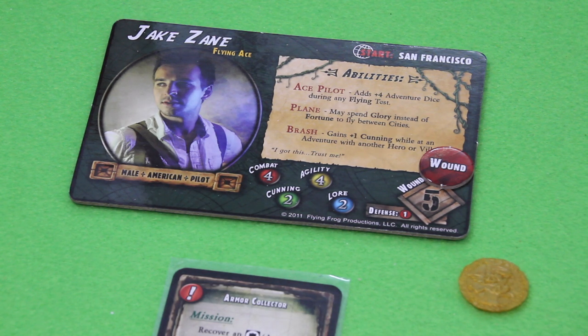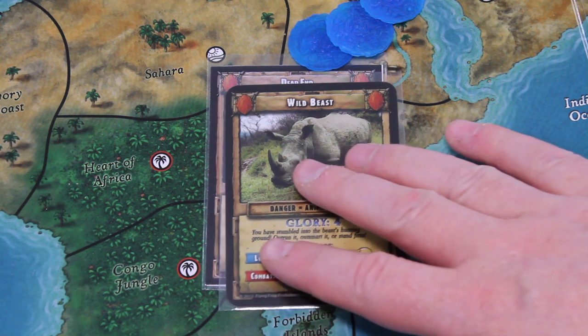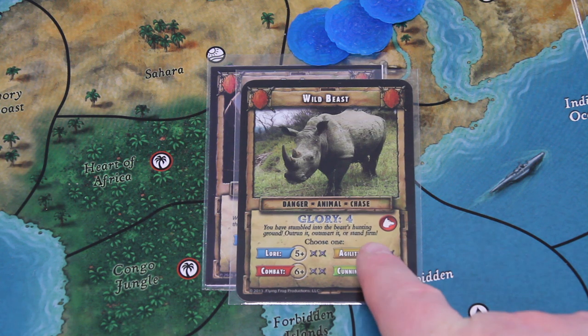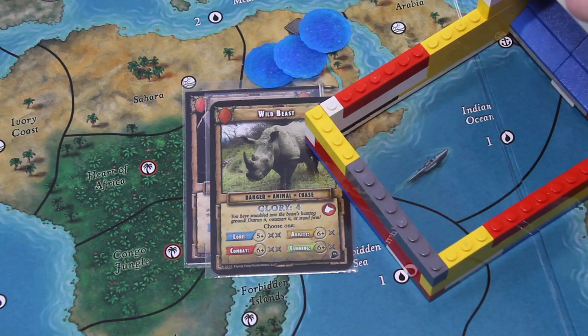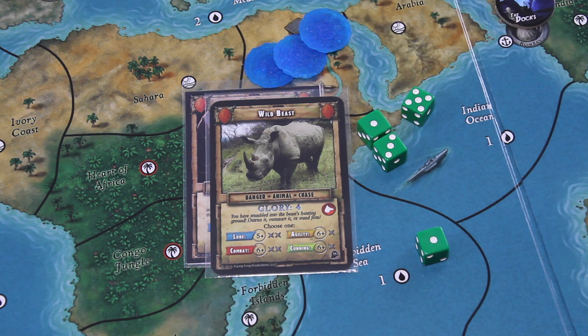I've fought my one combat round, so I move to my next danger — which seems to be a wild beast. 'You have stumbled into the beast's hunting ground. Outrun it, outsmart it, or stand firm.' I think those are the infamous Chinese rhinos, I guess. My best bet would be with agility — I have 4 agility. I only need 1 success, so I roll 4 dice looking for a 6. And I failed badly.